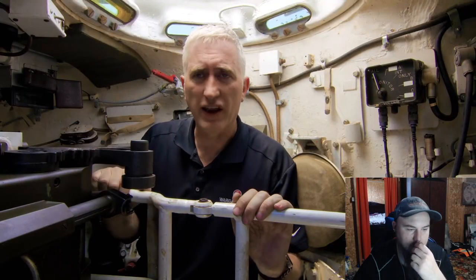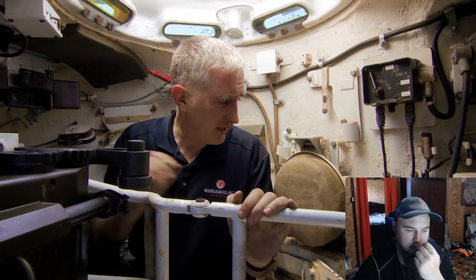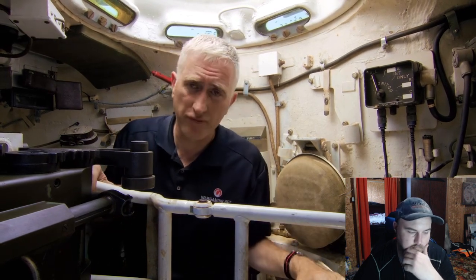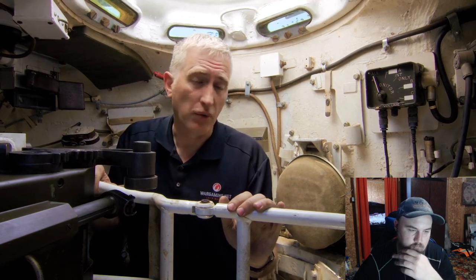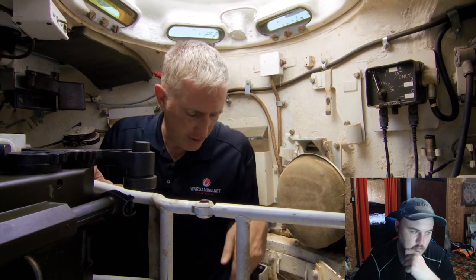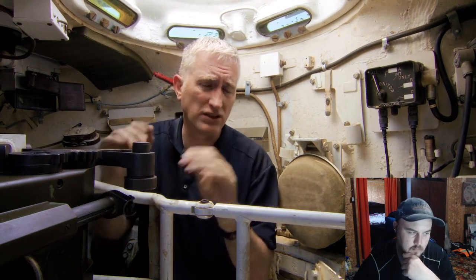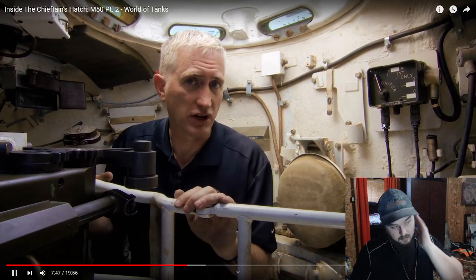Coming over to the right-hand side of the turret, I've put the recoil guard back up just to simulate the lack of space. The TC has two seats: an unbuttoned seat so he can sit comfortably whilst observing the battlefield, and a buttoned-up seat, a little bit lower and behind — unfortunately removed from the vehicle, so I am not sitting on it. He doesn't actually have a whole hell of a lot of room, because the gunner's backrest is right here. He's pretty much got to straddle one leg each side of the gunner and be careful with his left leg because the recoil guard doesn't go down far enough to cover it.